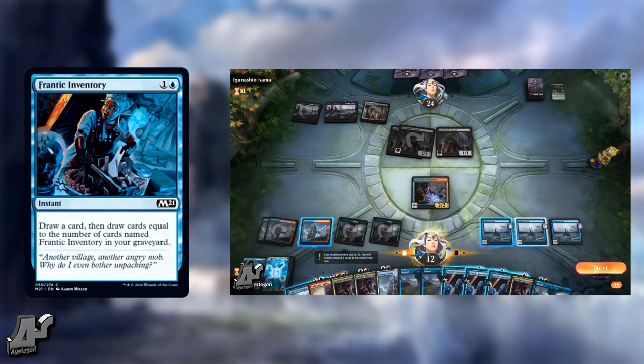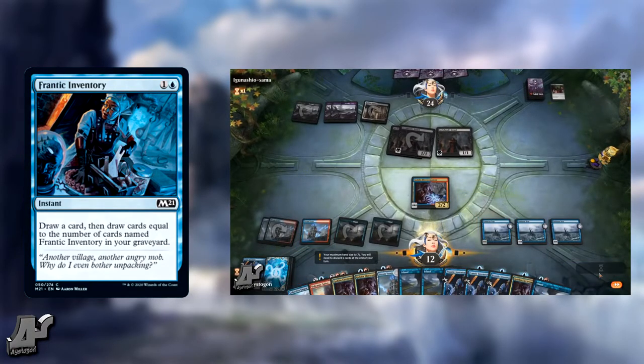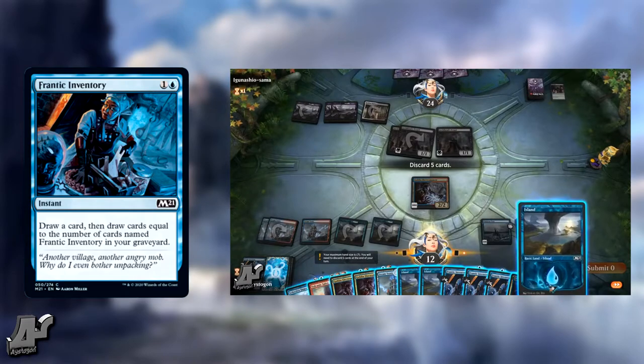We've had a card like this in older formats — I couldn't think of the name for a second — and it was basically draw a card for each card in a library named that card, counting both yours and your opponent's library. I think it was still instant speed. This is a one-sided version, so it doesn't help your opponent, which is great. Control mirrors would struggle playing those other cards.